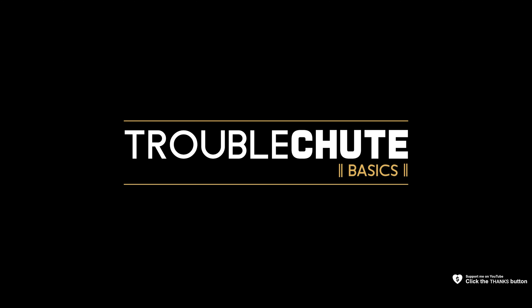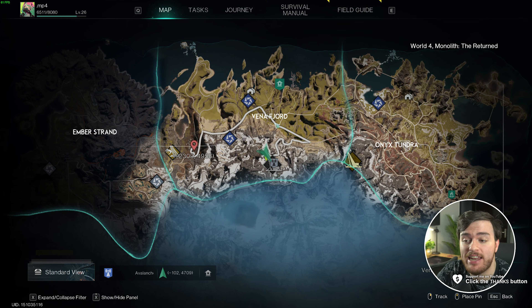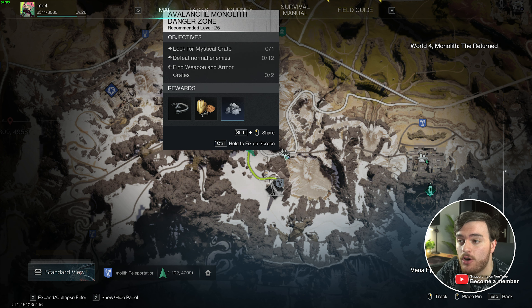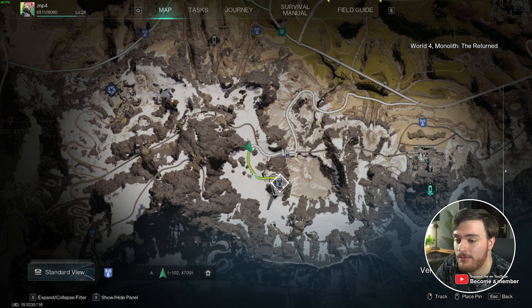Next up, the Avalanche Monolith Danger Zone. I'll show you the mythical crate as well as the weapon and armor crates. This is in the Vena Fjord province, all the way down south here, nearby this monolith, and we'll start all the way down here by the Avalanche Monolith icon, as we'll need to essentially head from here, back on ourselves all the way up the hill, and there's three things on the way that we'll get.